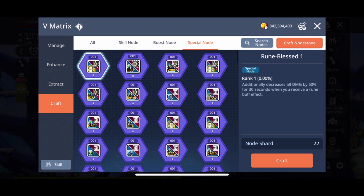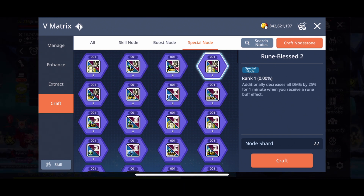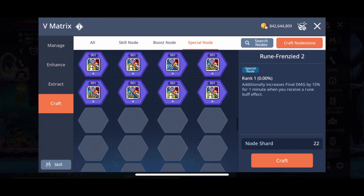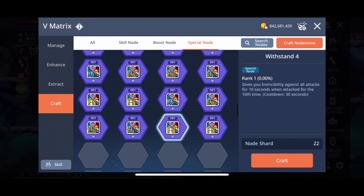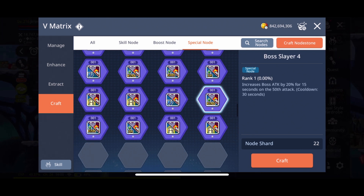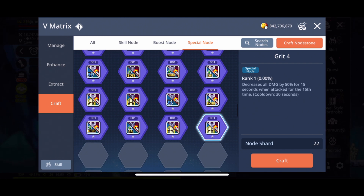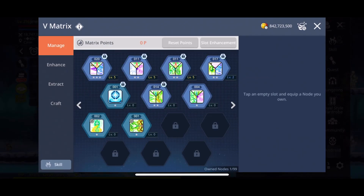Here's the third type of node you can get from opening a node stone — it's called a special node. A special node gives you passives or bonuses. Some are like: it increases crit rate by 50%, or this one gives invincibility for some time. These will be applicable in different types of content — you'll just have to go through them and figure out which one works best for your class. It requires 80 shards to craft one.